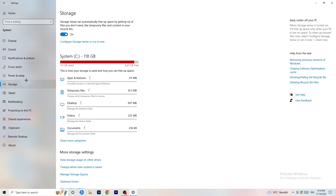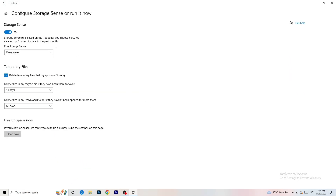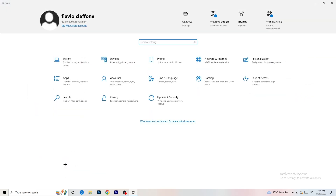Go to Storage, then go to the highlighted text that says 'Configure Storage Sense, run it now.' Copy these settings: turn it on, set it to run every week, check 'Delete temporary files that my apps aren't using,' delete files in the Recycle Bin if they've been there over 14 days, and delete files in Downloads if they haven't been opened for more than 60 days. Then click 'Clean now.'